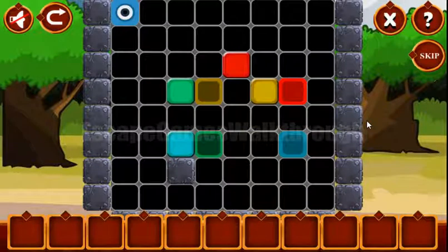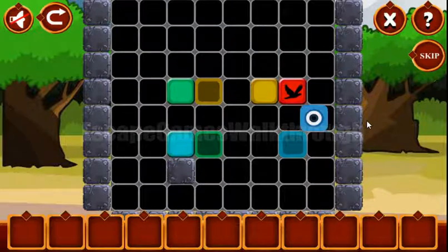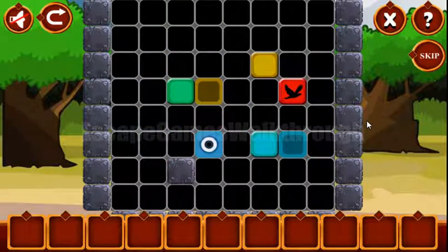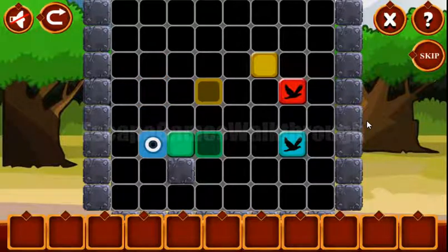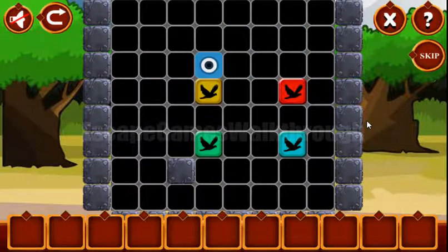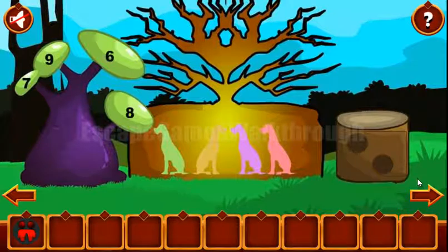Here we have the first puzzle to solve, and our task is to move these colored blocks to their colored positions. Let's move the blue first, then green, and the last is yellow. OK, that's done, and we've got the token with a couple of people.